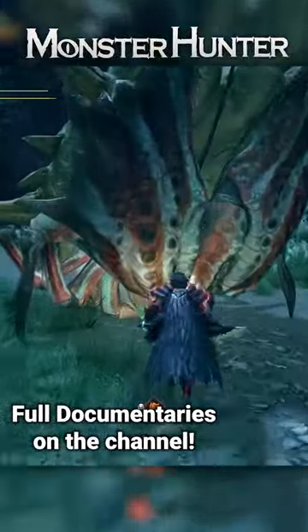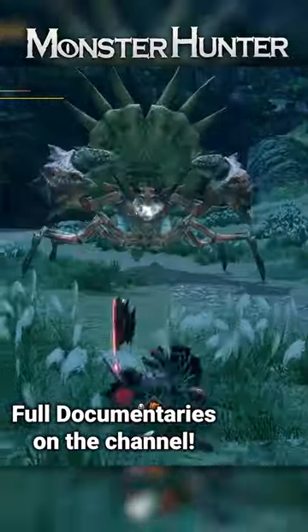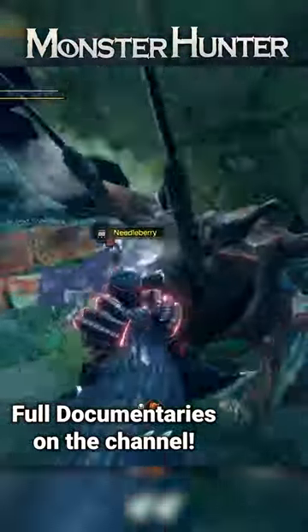If attacked in this moment, it will instantly counterattack for devastating damage, so that's not an option. Instead, what you need to do is throw a sonic bomb at it, which will make it collapse, opening up for damage.